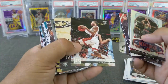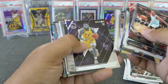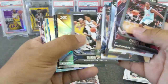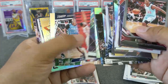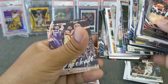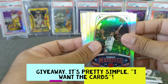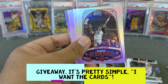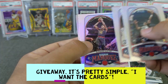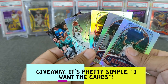I'll get some nice foil cards out of here for the giveaway guys, just for your patience with me on this one - I know this is a long break. So I'm going to try to get some nice looking ones. This will be a nice giveaway. All you have to do is be a subscriber and comment that you want the cards - that's all it takes. I'm also going to throw in a Ja. You just have to say you want the cards: Jarrett Culver, Tyler Herro, DeAndre Hunter, Brandon Clark, and a Ja from Panini. Just say you want the cards and you are the winner.